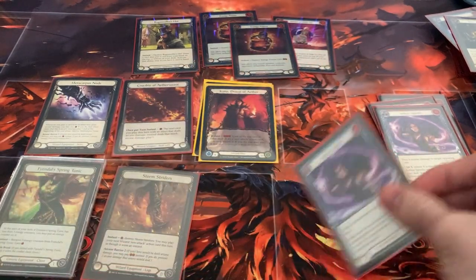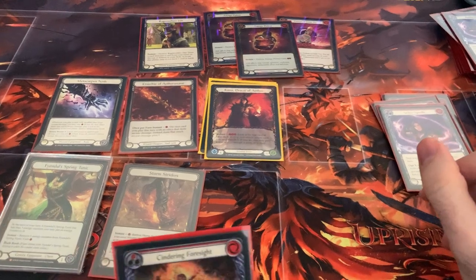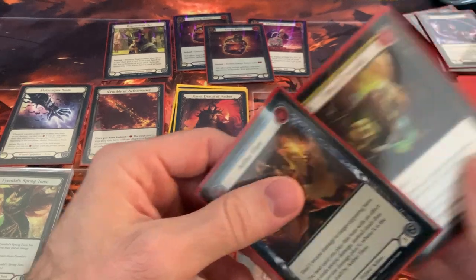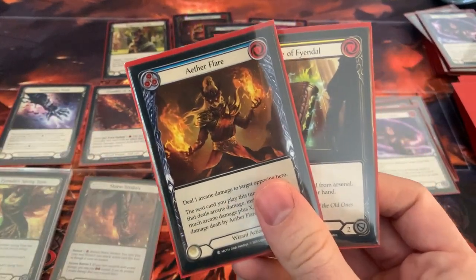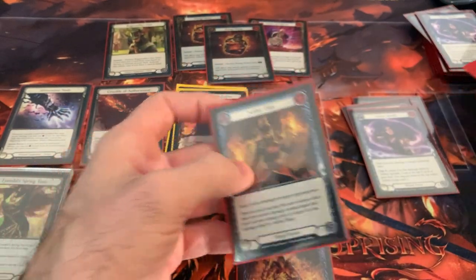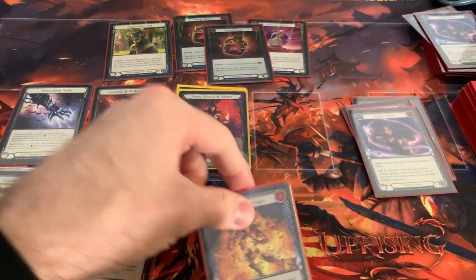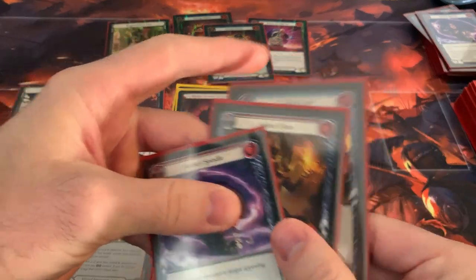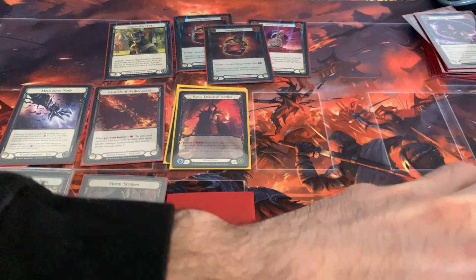Either they're going to prevent two Arcane or they just take two. Let's say they take two because they'd rather come at me with a bigger hand. I'll Opt two — another Tome of Feindel and an Aether Flare. I'll keep the Tome on top, put the Aether Flare blue on the bottom, put Centering Foresight out of my arsenal, then put cards on the bottom of my deck and draw four.